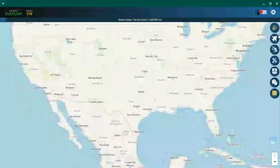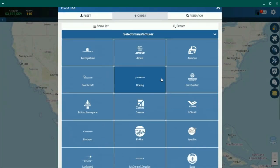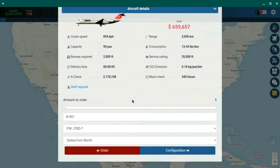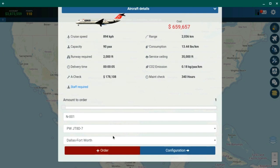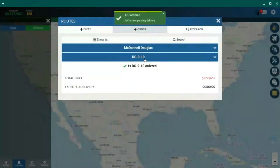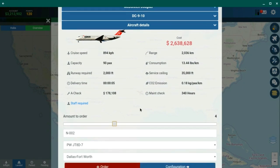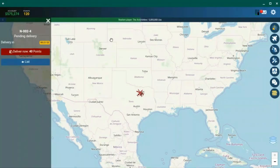Now head over to the aircraft shop and order some aircraft. There are a couple of good starter options, but if you want to make as much money as fast as possible, go to McDonnell Douglas and order the DC-910. It's great for domestic routes when starting out — it can carry 90 passengers, it's low cost, has good range, low maintenance, and cheap staff requirements. I'm going to order four of them, all in economy configuration, since that gives you the most money at the beginning.